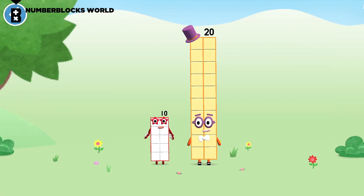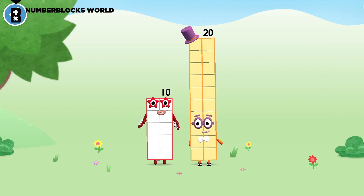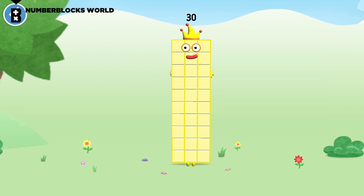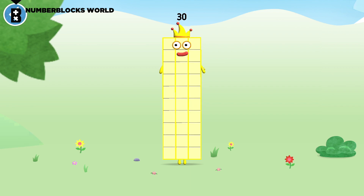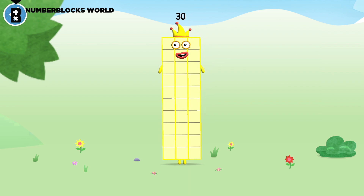You're about to meet number block 30. Can you add 10 to 20 and make number block 30? Drag number block 10. Spot on! This is number block 30. This number block is made up of 30 blocks. I am 30 — the big entertainer!